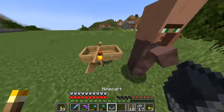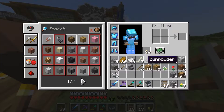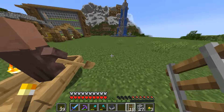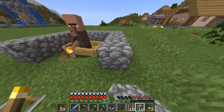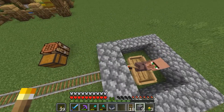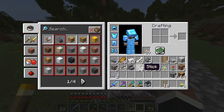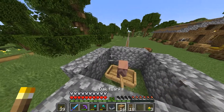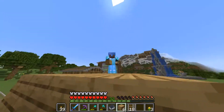And there we go - one villager down. Thank God he didn't run off. We'll just protect this guy because I do not plan on losing him after everything I just went through. We're just going to do a little box - it's not going to be anything special. We'll just use wood. There we go - one down, one more to go.